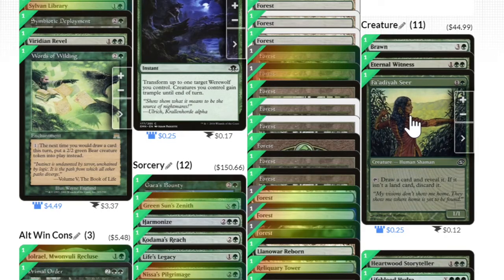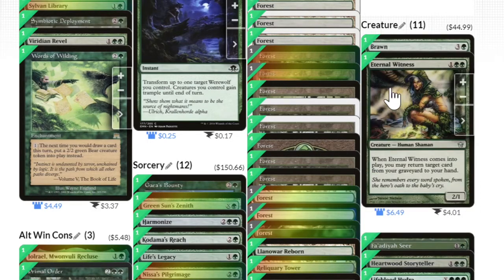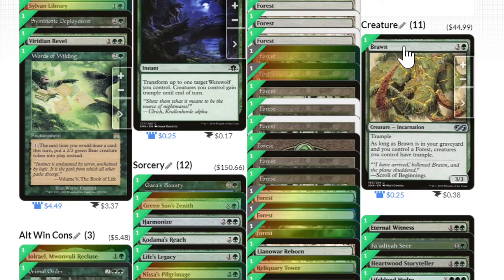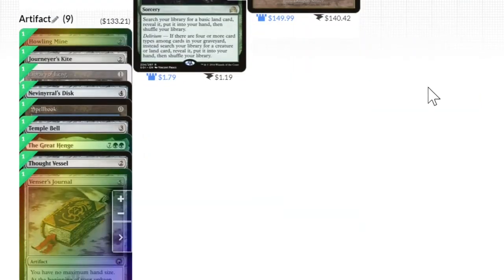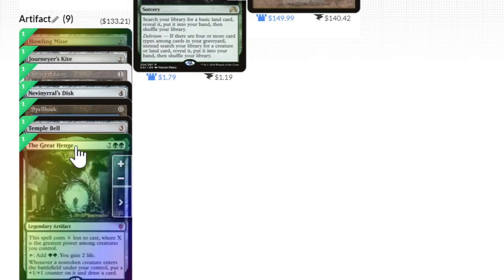This creature has been kind of an interesting piece and a little bit of a filter — especially helpful if I'm digging for a land, since I have a high land count, so usually this counts as a draw. Eternal Witness is fairly obvious, as is Brawn. For artifacts, Thought Vessel gives unlimited hand size.